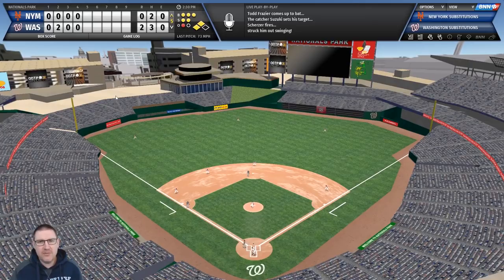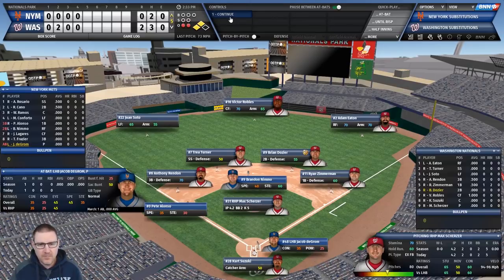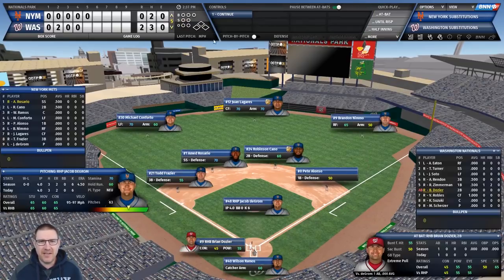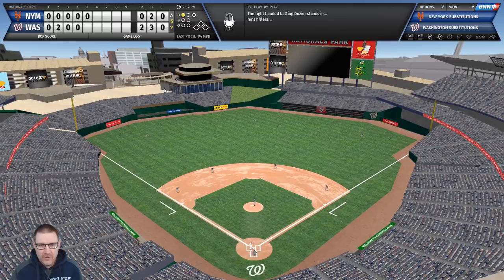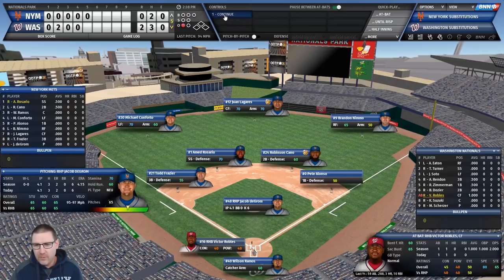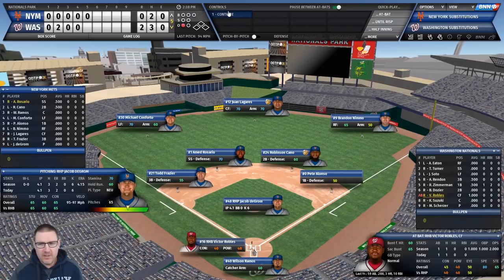Todd Frazier - go on, clear the bases! He strikes out. deGrom, do it yourself mate - you gave up the home run, give us one back. He strikes out as well. It's a really frustrating game, baseball. deGrom has six strikeouts through four innings - not bad. An easy ball to Rosario for the out.